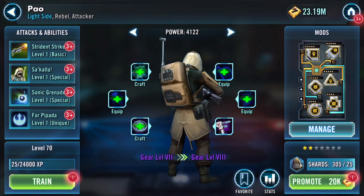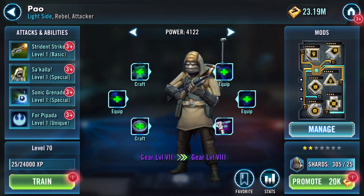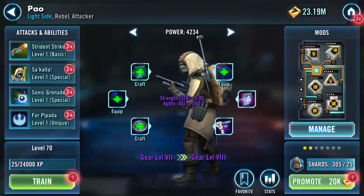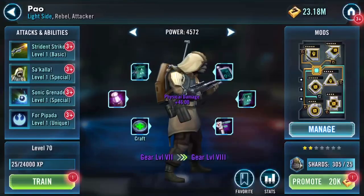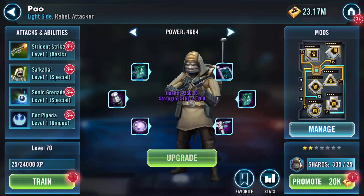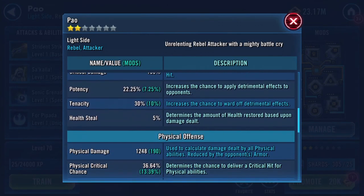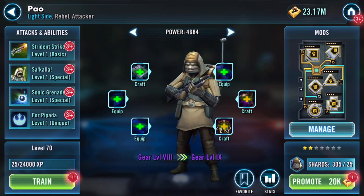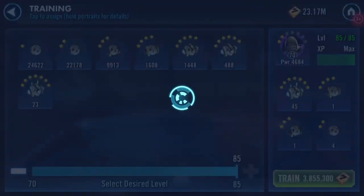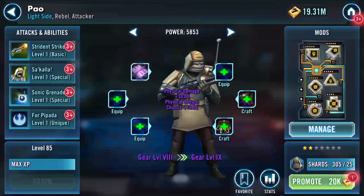Good afternoon. I'm obviously taking a blow to the head or something, but I'm gonna try gearing this chappy up. At the moment: 9,000 protection, 6,000 health, 202 on his speed. There are other stats there. Let's train him up. I'm not sure how high a gear level I'm going to actually get him to, but I'll have a go.